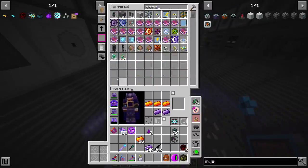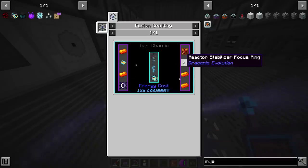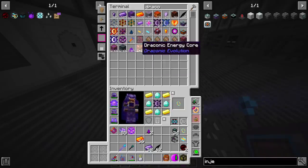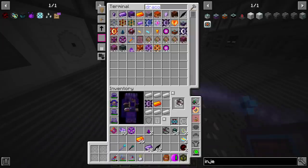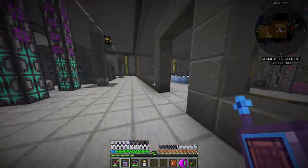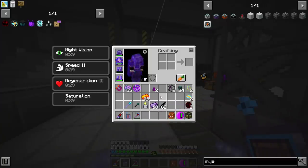Now how many cores do I have? It started doing them. I'm going to do six of this and six of this. I need a draconic energy core down here, and actually two of everything — another ring, another stabilizer frame. That's chaotic cores, so I need two more chaotic cores, which will take a bit of time. This episode is mostly just waiting.